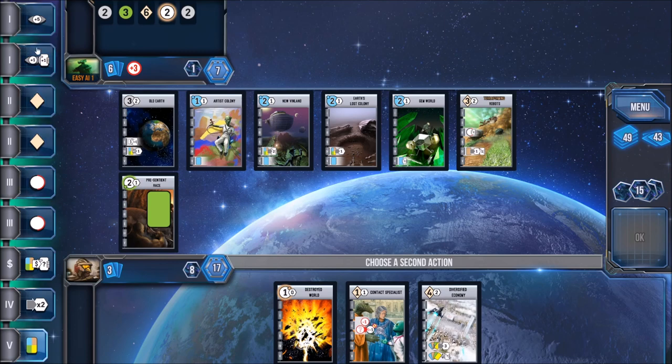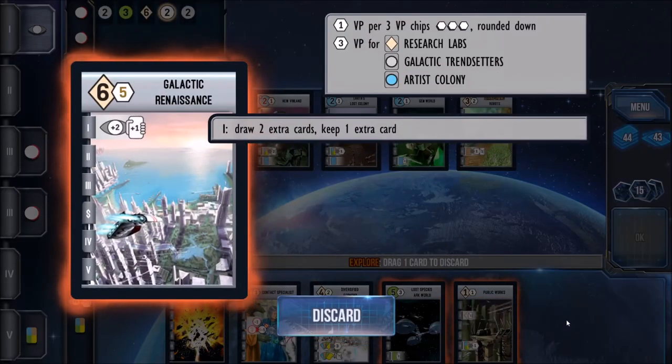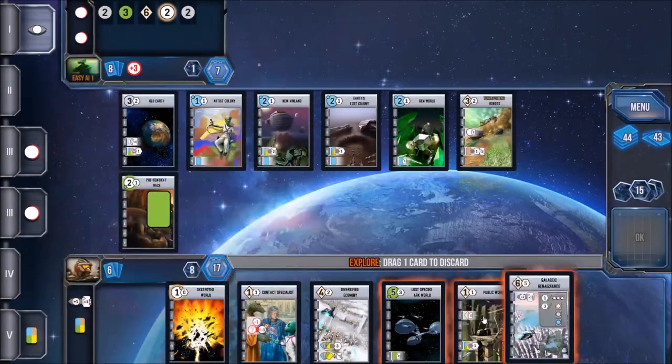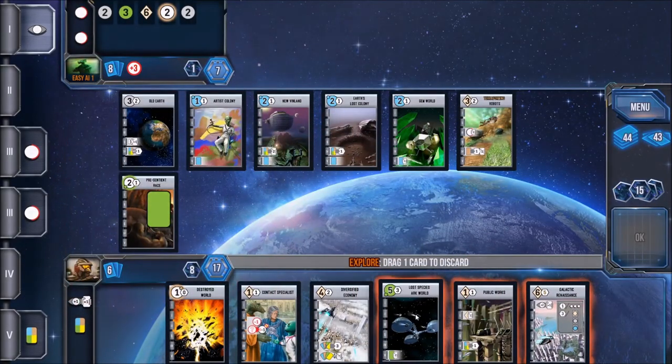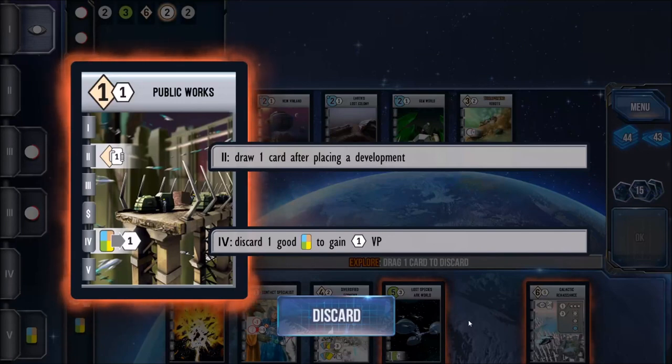So let's say your opponent picked the explore phase and you picked the develop phase. You're going to be doing phases one and two, because those were the two phases that were picked for this round. You can do the explore phase even though your opponent picked it — the kicker is, if you picked that phase, you get a little bit of a bonus.